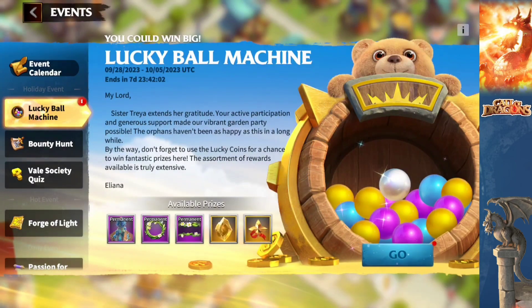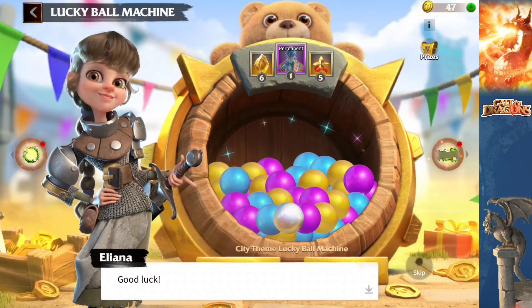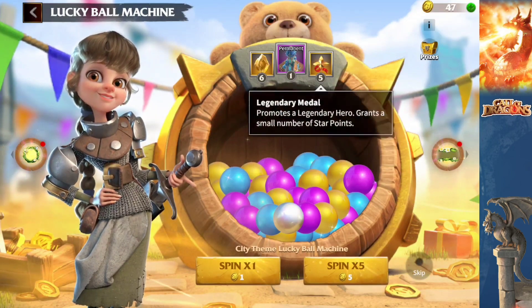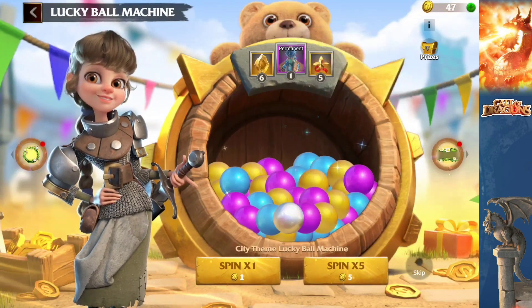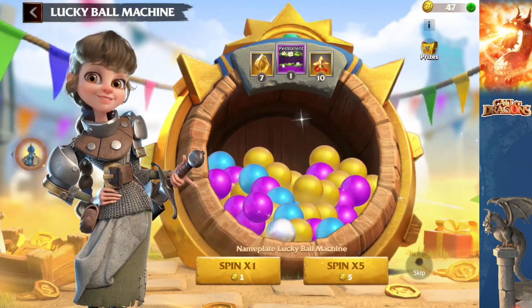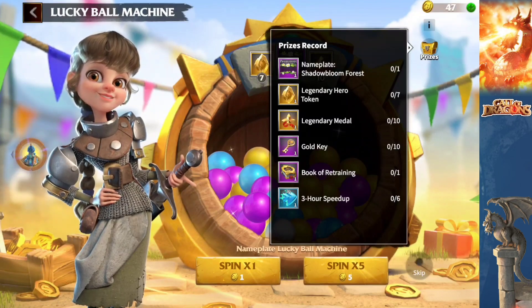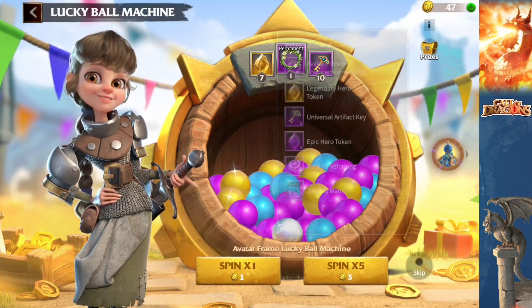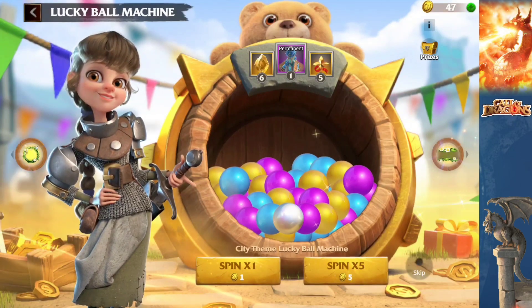We're going to go straight to the Lucky Ball Machine. This is where you get the brand new city theme for the archers in the game. Right off the bat, Ileana is showing us some stuff and giving us instructions. Now there are three wheels here — on the far right you get the permanent nameplate, and on the far left you get the permanent avatar frame. Seven tokens and 10 keys.